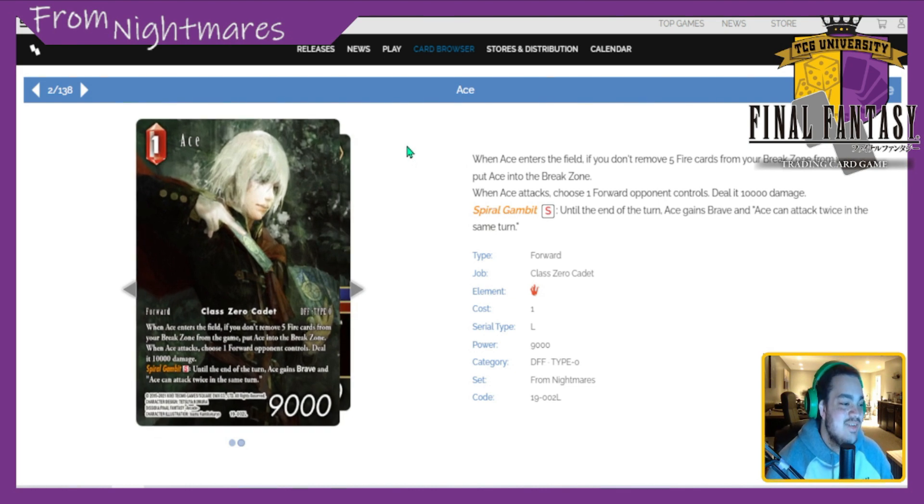Next, I'll give the full art because it looks cooler. We have Ace — 1 CP 9k. When Ace enters the field, if you don't remove five fire cards from your break zone, put Ace into the break zone. When Ace attacks, choose one forward the opponent controls and deal it 10k damage. His special, Spirit Spiral Gambit: discard a copy of Ace — until end of turn, Ace gains Brave and can attack twice in the same turn. Initially I put Ace at a three to four.